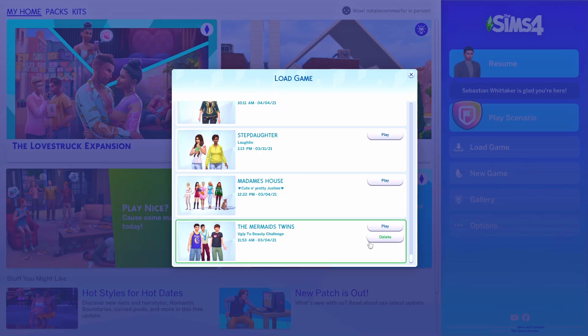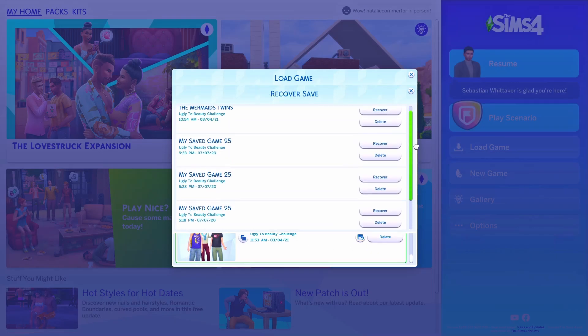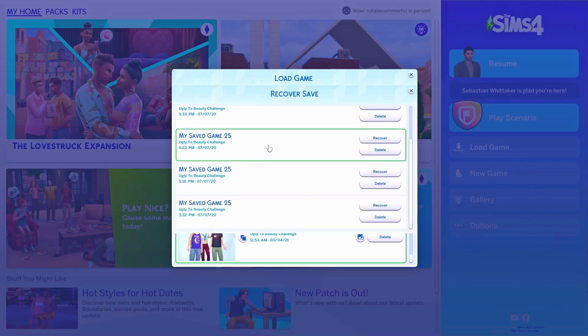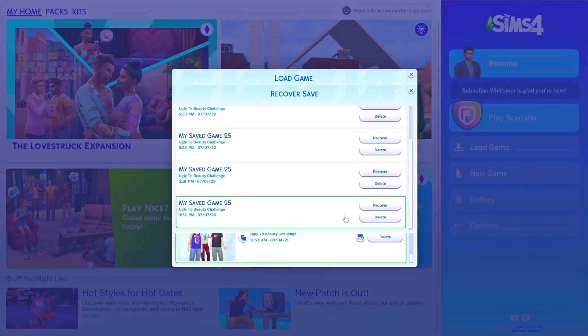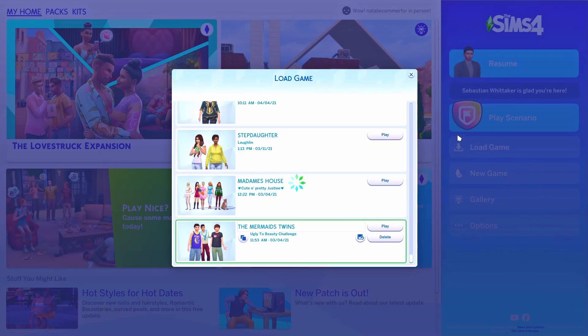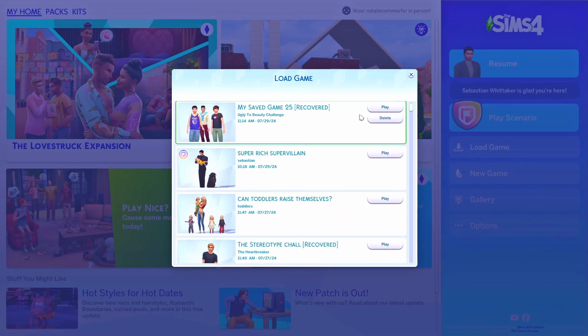This is probably my oldest save file, and if you click on Recover Save you can go back as far as five saves. You kind of need to have an idea of where you are and which one you want to recover. You just click Recover and it will ask if you want to recover the save — click yes — and it will generate a new save file for you called 'Recovered', and then you can rename it to whatever you like.